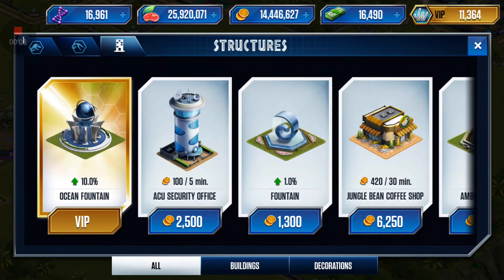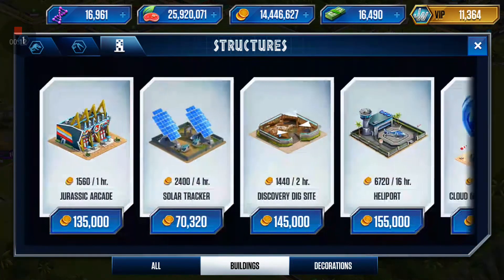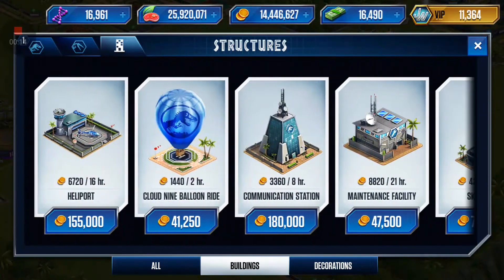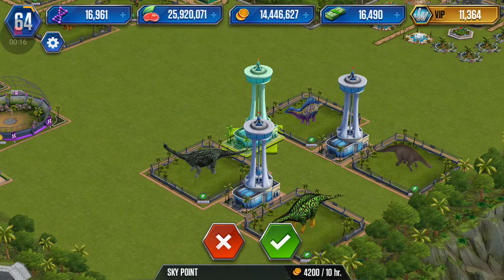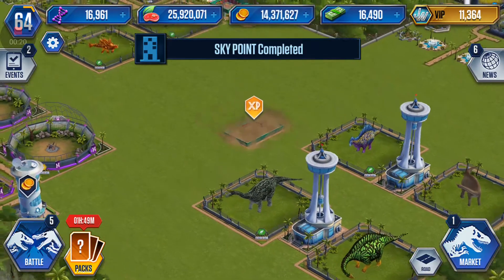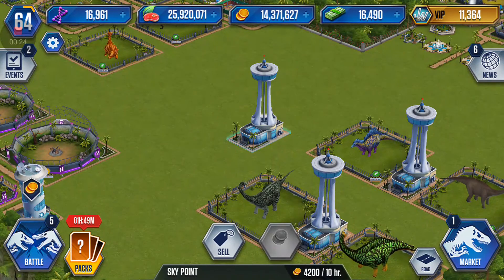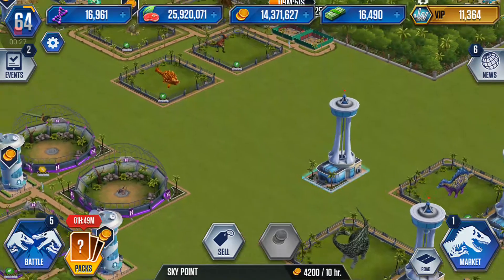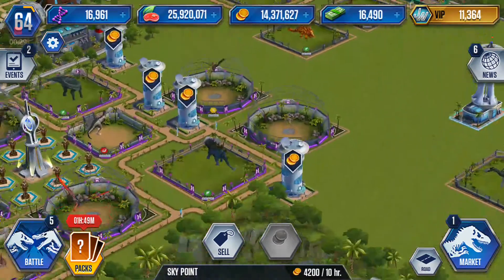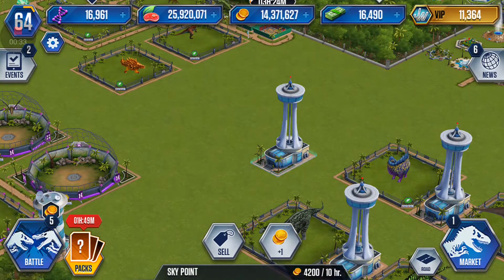Something great, but for some buildings I noticed — I've noticed this with the SkyPoint — that if you buy the SkyPoint and place it down, it's immediately done. No wait time. Look at that. Now, eventually this is going to be fixed, but for right now I think this is awesome. It's not for all buildings, like I said. So far, for what I know, it's only with the SkyPoint.